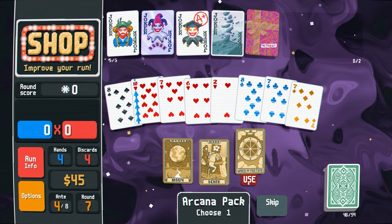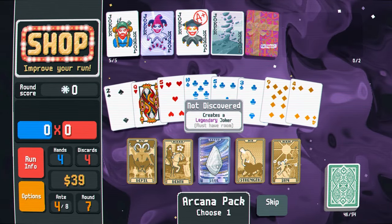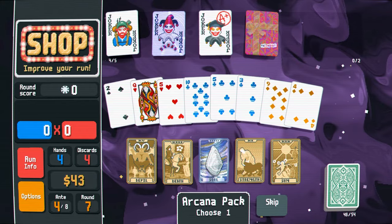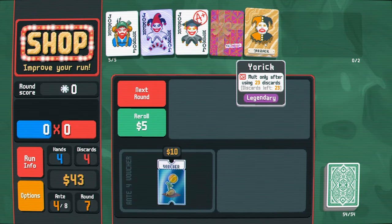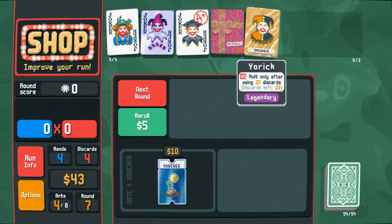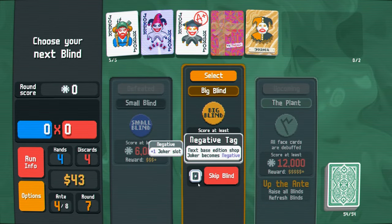Wheel of fortune — come on, we're going to hit at least once. Creates a legendary joker! Let's go. I'm going to sell this. Which one do we get? We get Yorick. You get times five multiplier only after using 23 discards — discards left: 23. All right, sure, I can do that. I'm going to skip this, hit the negative. All phase cards are debuffed — good thing I'm playing for aces.